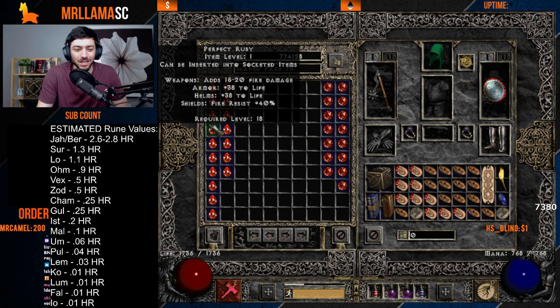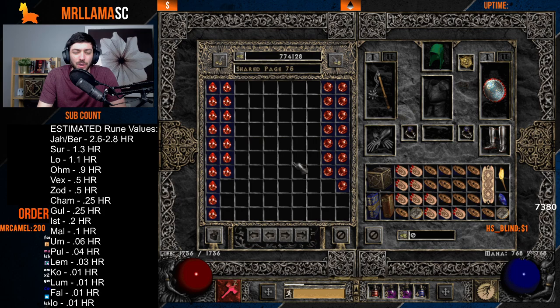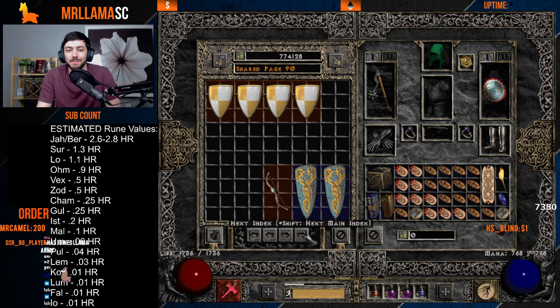The exact pricing for perfect gems can shift, so browse trades and watch game listings to gauge current value. Rubies and amethysts are worth roughly twice as much as other gems because people like those most for crafting.